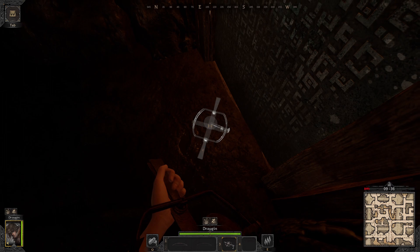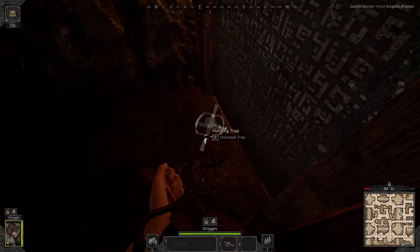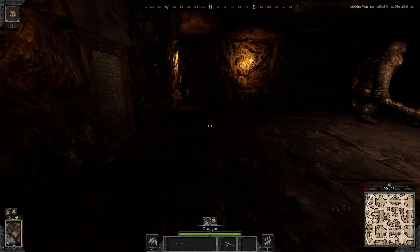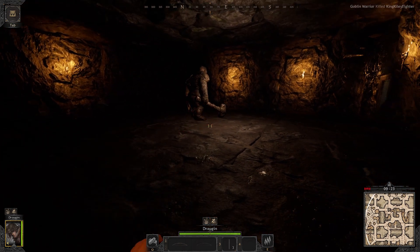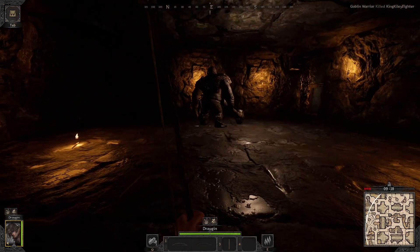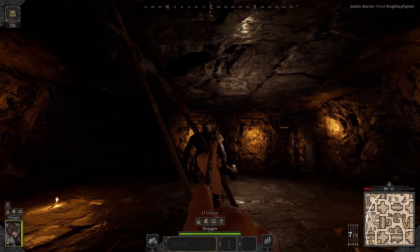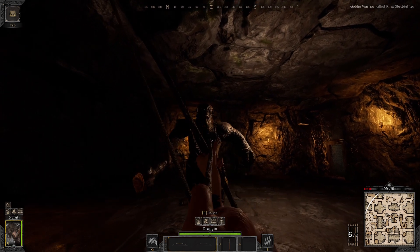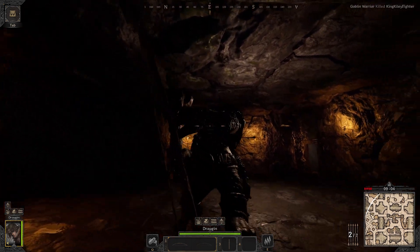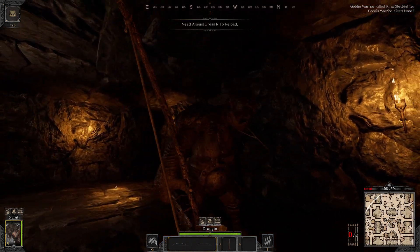If anybody comes through here when the boss is about to die, I will headshot them because I don't trust them — they're probably going to steal my loot. At least they'll try to steal my loot. They'll have to fight for it, but we're going to make things easy for us. Now I'm going to show you the power of the survival bow.